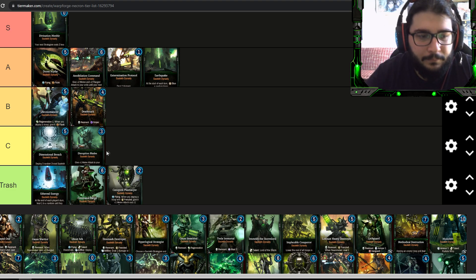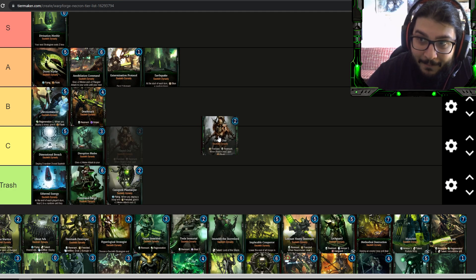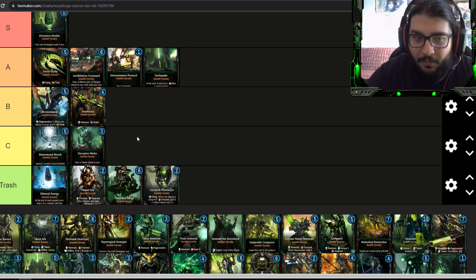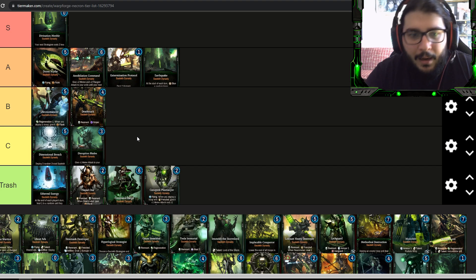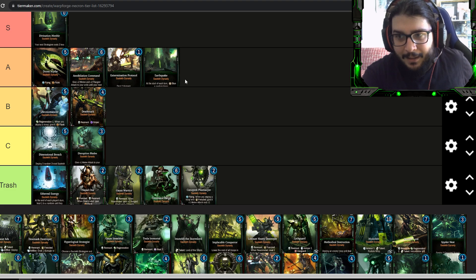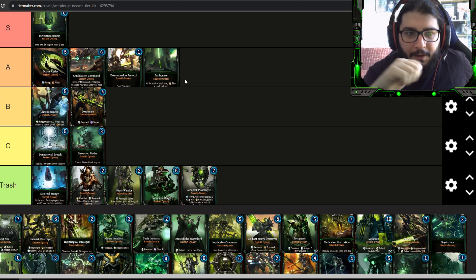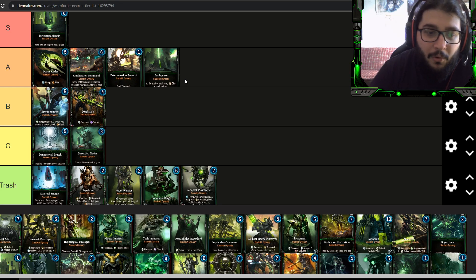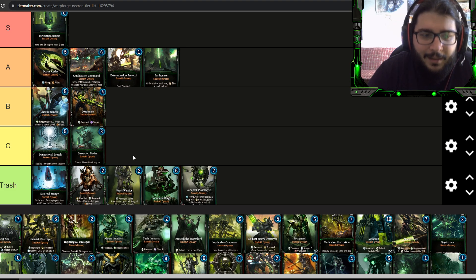The Flayed One has frenzy, remnant, and when reanimated gains flank. Its stats are four melee attack, zero ranged attack, and two health — it's trash. Never use this. It's too slow and the gain-flank-on-reanimate ability requires way too many resources to function. Same goes for Ghost Warrior — absolute trash. Two energy, two-two stats. Why would you want a unit that instantly gets taken out by the enemy warlord because it has two HP? It needs reanimation to be useful, which is just way too costly.